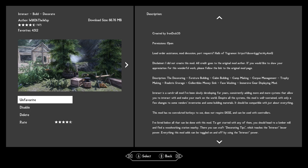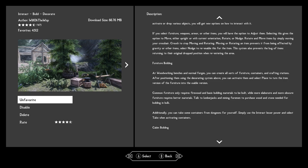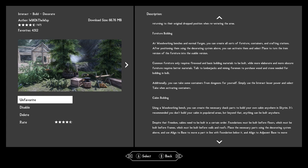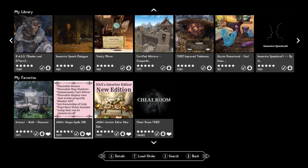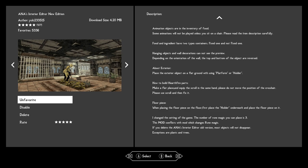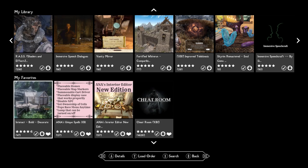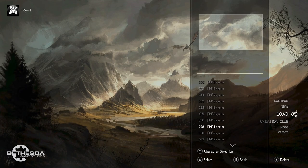The Interact Build Decorate mod is pretty new for Xbox users and PC as well. It allows you to build furniture with a whole new interaction system that lets you place furniture and do a bunch of things that are more Fallout Settlement building-esque. Anna's Unique Spells allows you to place full houses down as well as map markers. Anna's Interior Editor brings more furniture into Skyrim that you can use, which is incredibly useful for building houses.